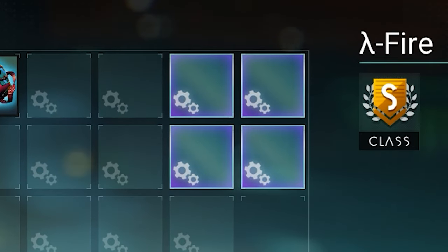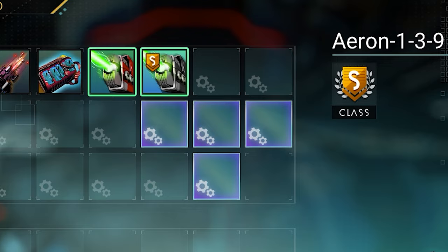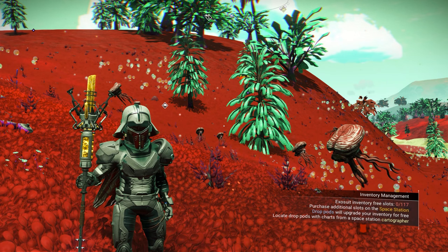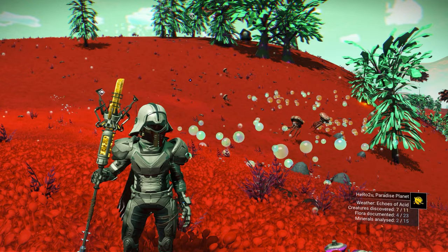In this video, I will show you how to find the best 3 sentinel ships. Two of them are going to have 4 supercharged slots together, and the other one is going to be S-class for free. One of the sentinel ships is going to be in a super rare body. The sentinel ships are inside Euclid Galaxy, and to be able to get the sentinel ship, we need to find the portal.